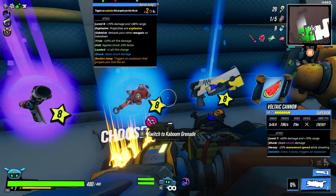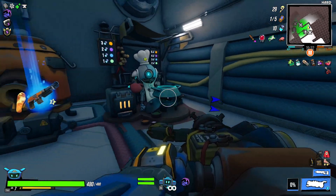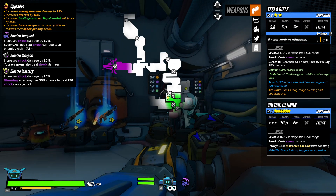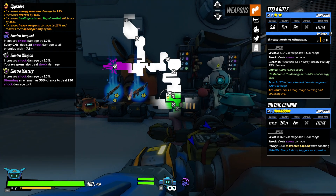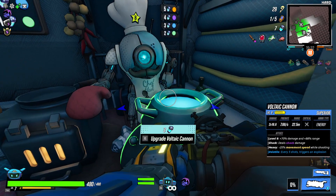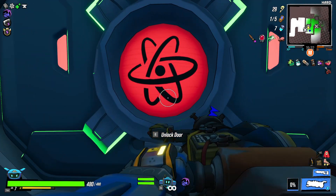Let's go ahead and see what we got here real quick. We got some Hellions. Just to go over what I got on this particular build, we're going all shock — Electro Mastery all the way. I have this Voltaic Cannon and it is very, very powerful. We are very robust and feeling good about this run. Let's see where this leads.